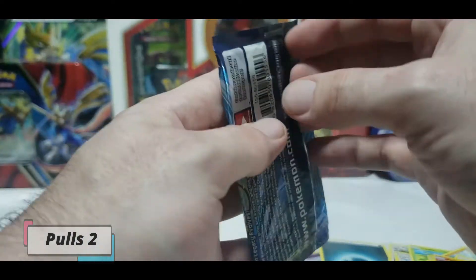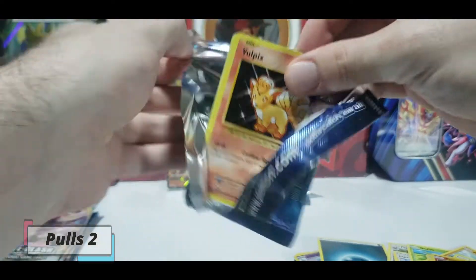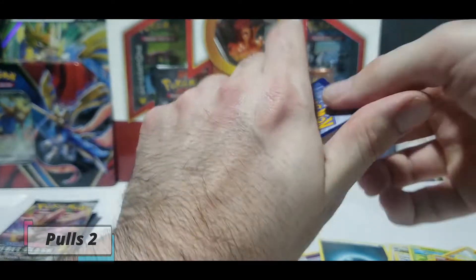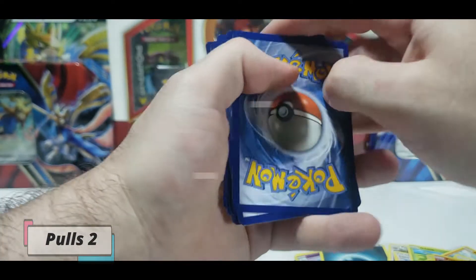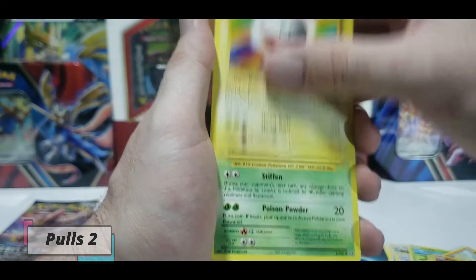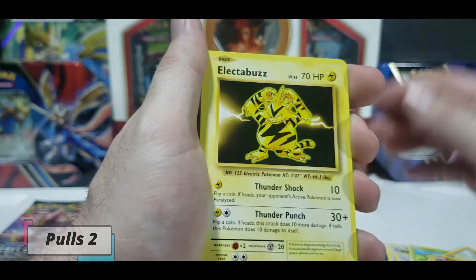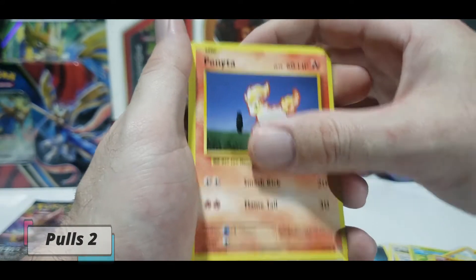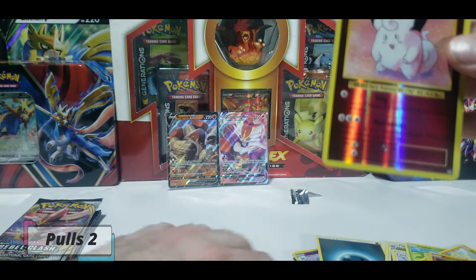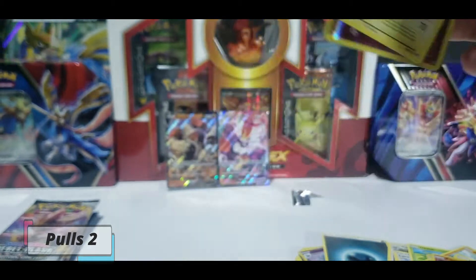Evolutions - another chance to pull a Charizard. I really love these packs because it reminds me a lot of when I was a kid pulling these cards. I think it's three from the back on this guy. Electrode, Kakuna, Blastoise Spirit Link, Switch, Vulpix, Electabuzz, Drowzee, Ponyta, Nidoran. Our reverse is Clefairy - yes, I messed it up. Our star from the beginning was the Electrode. That's what happens when you mess up the card trick, kids.